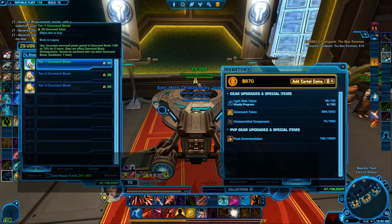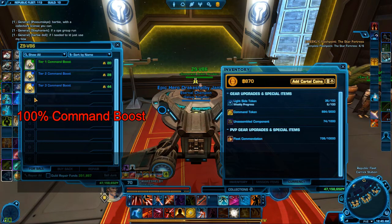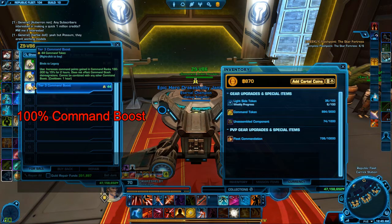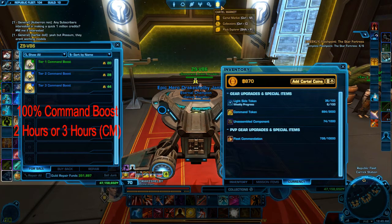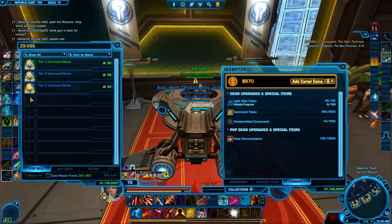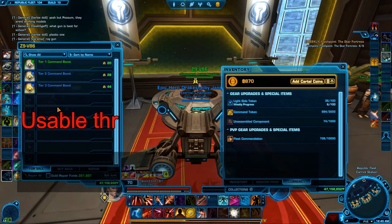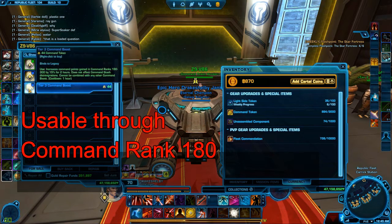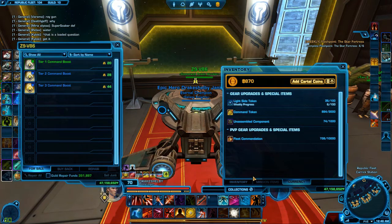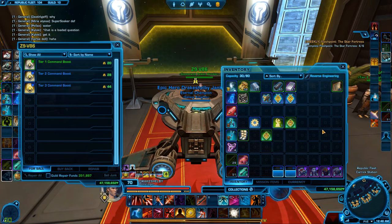We're also going to get a 100% CXP bonus boost, and that will be added to this droid here, C9V86 on the Republic fleet, and then the equivalent on the Imperial fleet. You'll be able to buy it much like these command boosts here. It will last for two hours when bought through the droid, or it can be bought in the cartel market, where much like the original command boost, it will last for three hours instead. It's important to note that this new boost will be only good through level 180 of your command rank. Once you're past 180, you'll have to go back to using these command boosts.